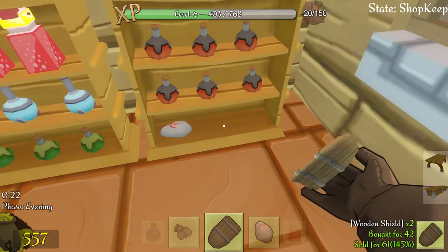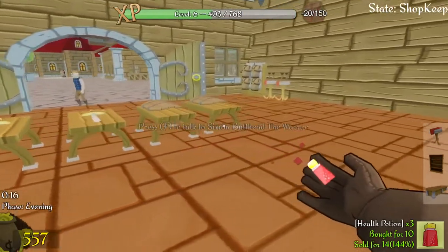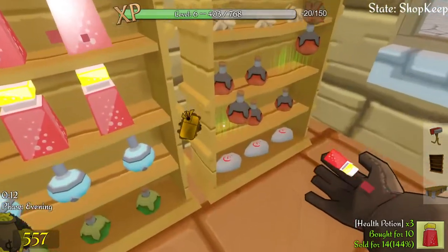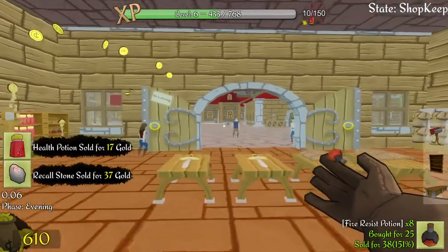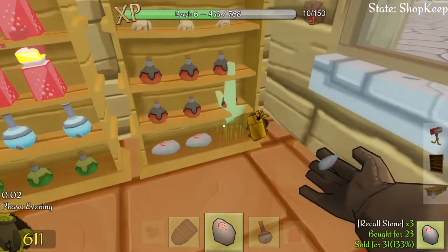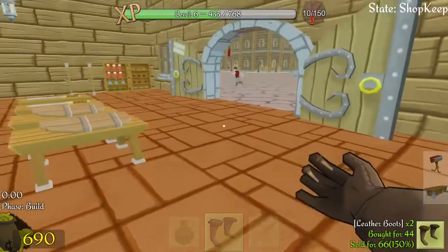Where are those recall stones? There they are! And a health potion, and we're restocked! What are you doing? Don't just throw them around! We're about to close! Recall stone, health potion, and boots.